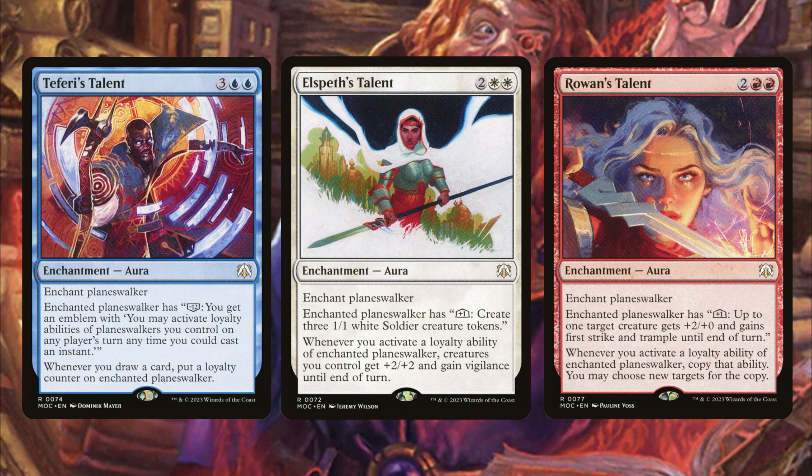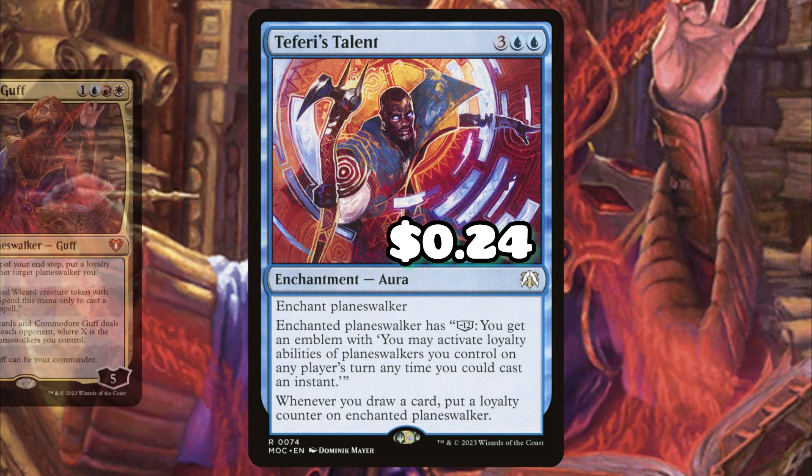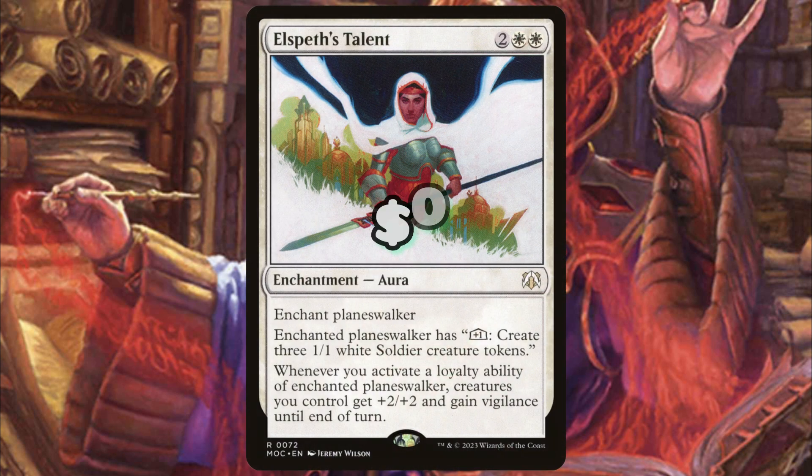Let's talk about the talent cycle. We have Teferi's Talent, Elspeth's Talent, and Rowan's Talent — all incredibly impactful. Teferi's Talent is going to be absolutely insane on our commander. As long as we have three or four planeswalkers on the battlefield, it turns into a plus ability drawing four cards and dealing four damage every turn to our opponents.